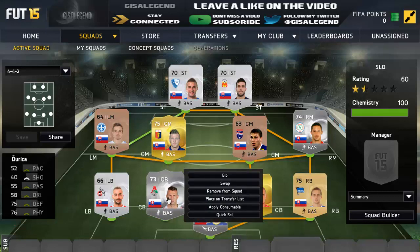Centre-back is Dorica: 52 pace, 75 defending, 76 physical. The pace is his only real weakness, but even then he wasn't really that slow. He actually moves around quite well, wins a lot of duels, and if you're thinking over-the-top balls, he will read them quite well and he won most shots and most balls from crosses in the box. So go and try him out guys — 250 coins, nice and cheap.